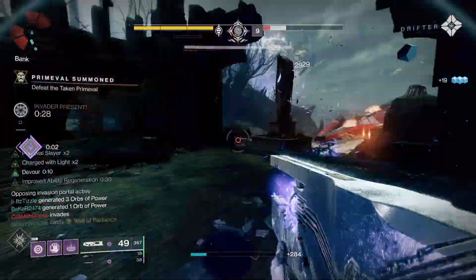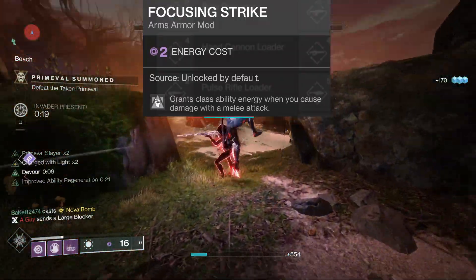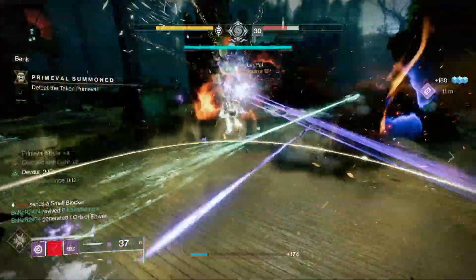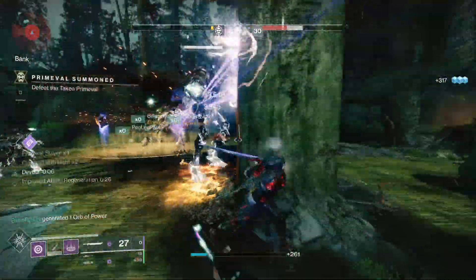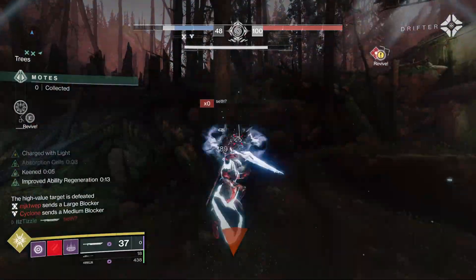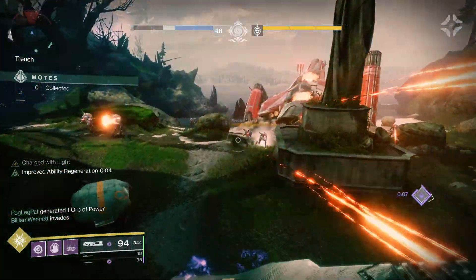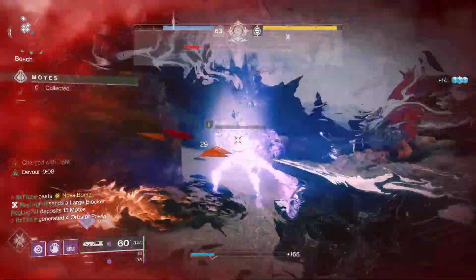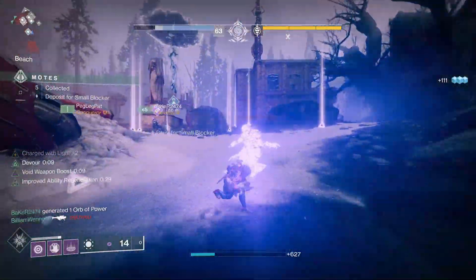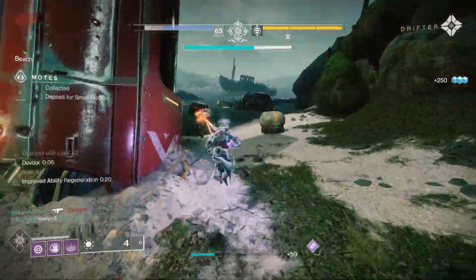Before I wrap things up, I should talk about the other mods I have equipped. I run double sword ammo finder on my helmet, bolstering detonation and focusing strike on my gloves to give me class ability energy when I hit an enemy with a grenade or melee, and double concussive dampener on my chest piece — though if you're against a lot of void damage you could swap those in. I run trace rifle scavenger and enhanced sword ammo scavenger on my boots, but those will be going away in Witch Queen, so just recommend sword scavenger. I'm not sure how glaives will work, but if there's a void glaive it could work well in place of the sword or Ruinous Effigy, depending on what slot it occupies.